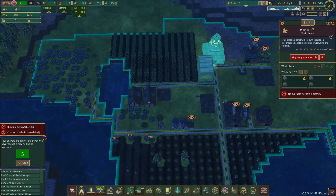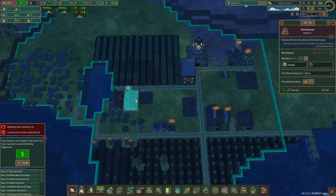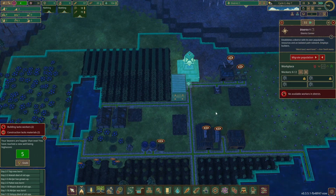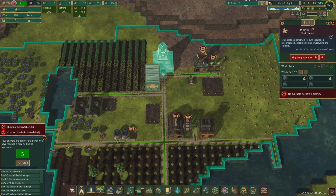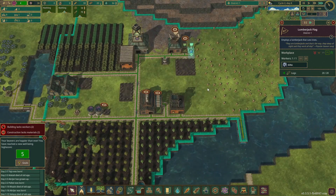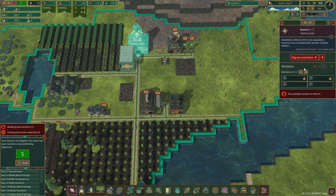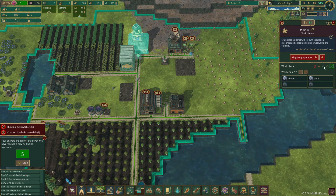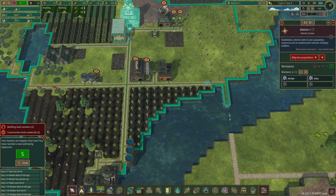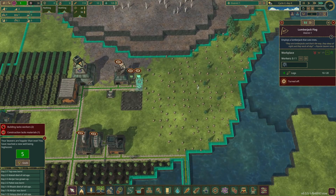Not quite got enough in the way of population at the moment. It hasn't quite planted everything across. One in farmhouses, one in the district center, two lumberjack flags. We've got no builders so let's pause that and hopefully let's prioritize building for the time being, because we do need builders to get this dam built. Once the dam's built and we've got the logs that are in there we'll get them chopping trees again.